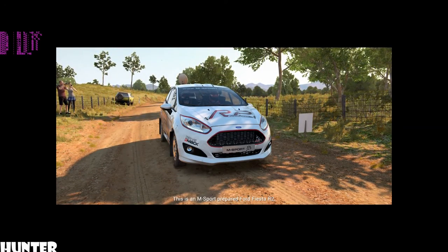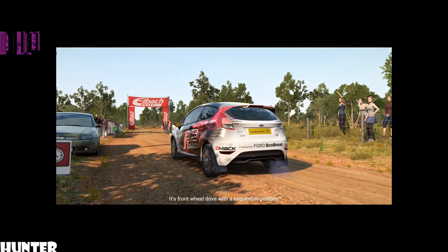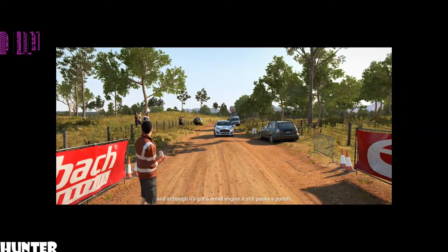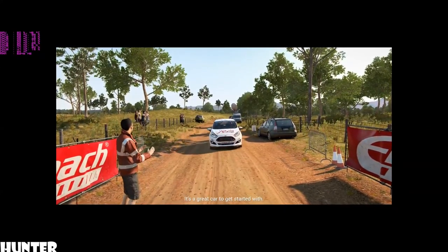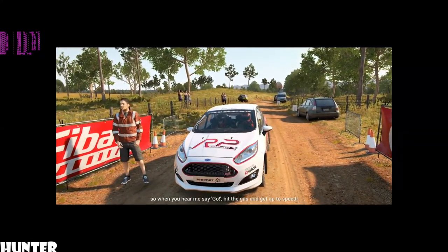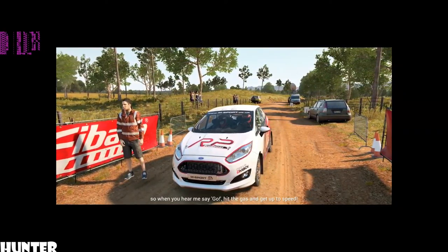This is an M-Sport prepared Ford Fiesta R2. It's front wheel drive with a sequential gearbox, and although it's got a small engine, it still packs a bunch. It's a great car to get started with. I'm going to count you in like I would at the start of a real stage, so when you hear me say go, get the gas and get up to speed.